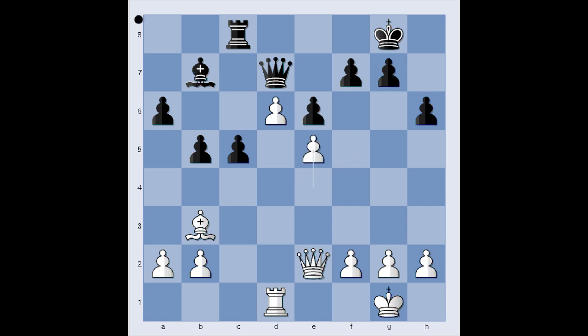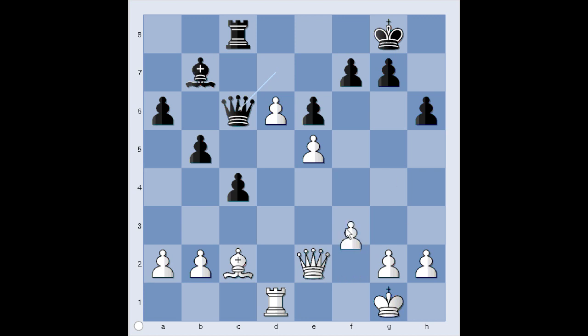e5. The dangerous passed pawn is now protected. c4, attacking the bishop. Bishop to c2. Queen to c6, hoping to be lucky. The threat is Queen takes pawn on g2, check, mate. f3 — problem solved. Check, and White has a choice.